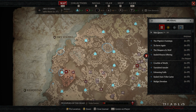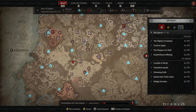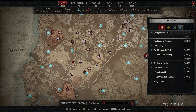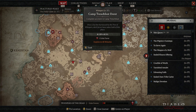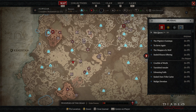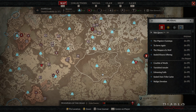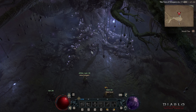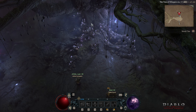The tasks from the Tree of Whispers can be found anywhere inside the world of Diablo 4, with icons on the map. It can be either a world activity, dungeon, cellar, or anything else. Completing one of these gives you one Grim Favor reward, while completing a dungeon gives you five Grim Favor rewards. Once you fill the bar, you can come back to the Tree of Whispers and interact with it to collect your rewards.